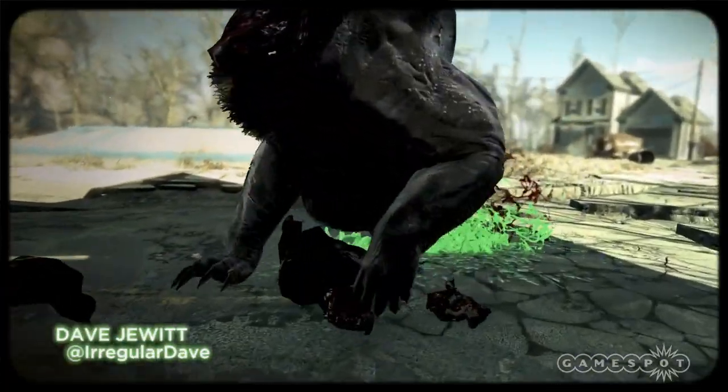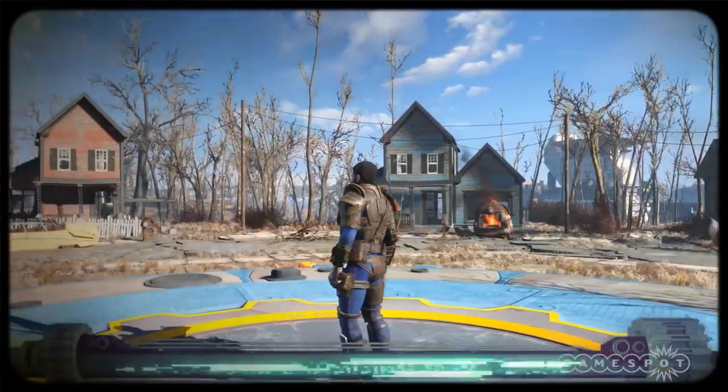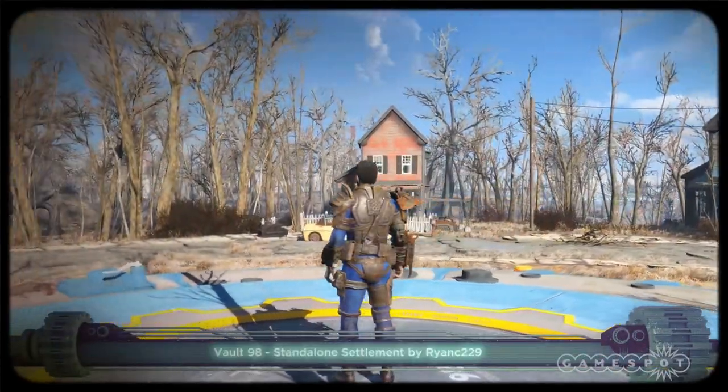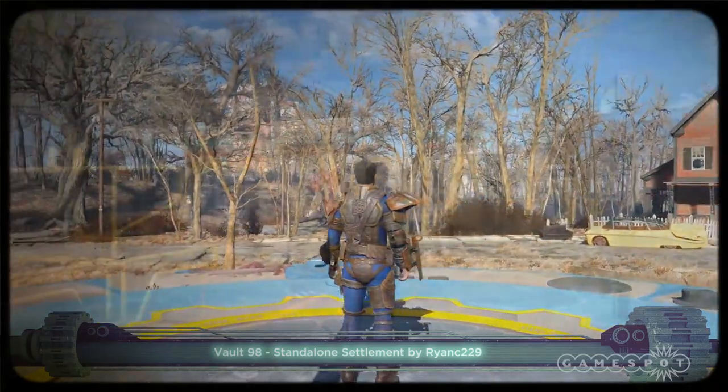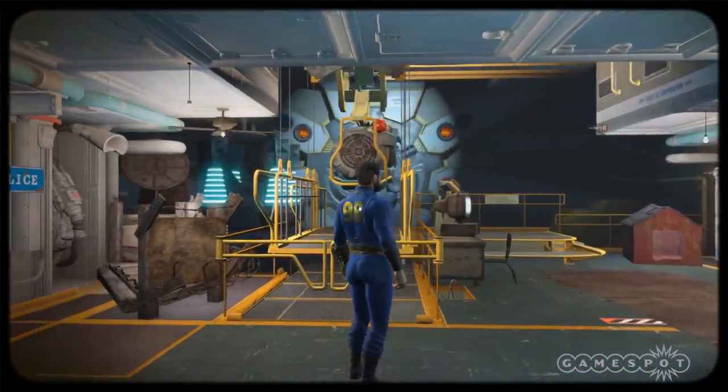What's up Wasteland Wanderers, welcome back to GameSpot's Fallout Mod of the Week, where we showcase all the tools you'll need to stay comfy in the Commonwealth. This week you'll be seeing a new home away from home and settling into the new standalone version of Vault 98, your very own underground vault to build and customise to your heart's desire.